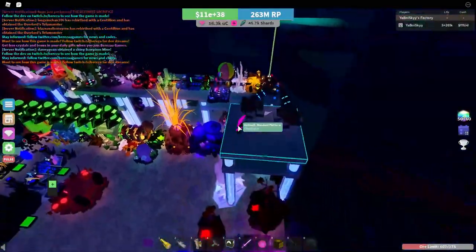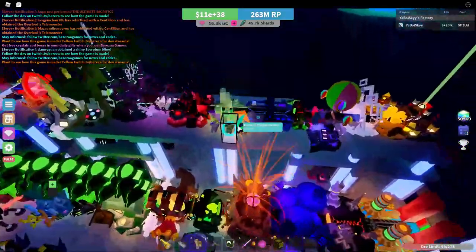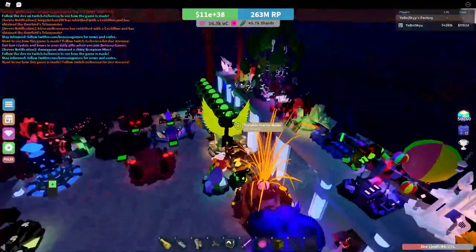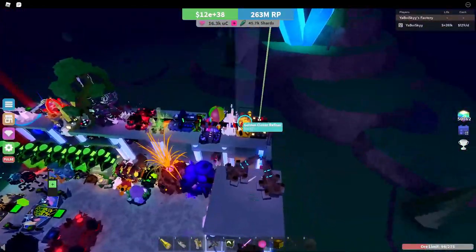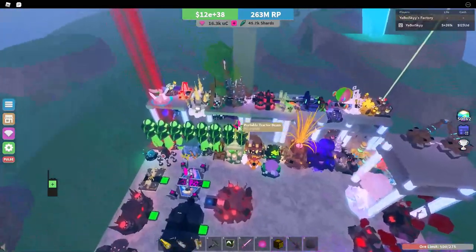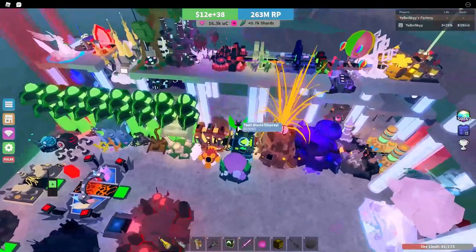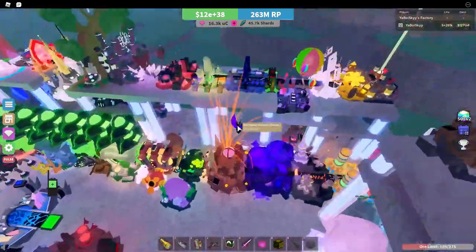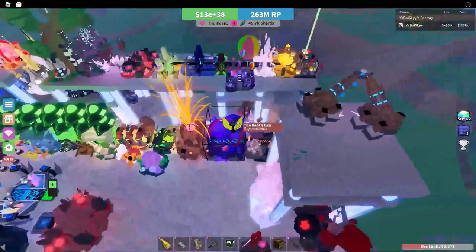If you want to figure out what upgraders are actually the most space efficient and best to use, I've got a spreadsheet linked in the description — this was made by Rhea X, big shout out to him. It's a super helpful spreadsheet with useful information on what items are the best, what upgraders are the most space efficient and give you the most multiplier per the space they take up. Making sure you know what items are actually the most space efficient is crucial to setups like this. If you're trying to optimize and get down to the least lines possible, you need to be very space efficient.